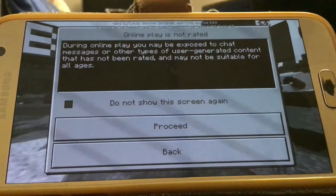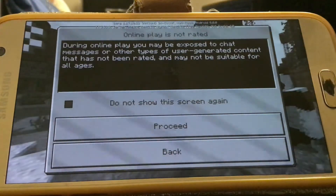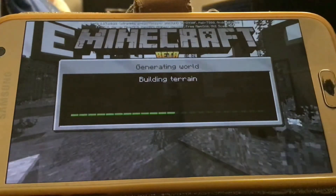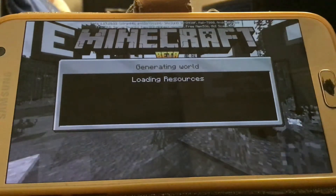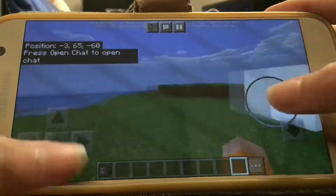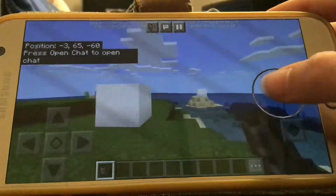So in the beta we're actually adding candles and stuff. I've explored it quite a bit before. Basically, you can get candles now. This is version 1.17, which has only been out for three days, and this feature has already been released — so it's no longer Java only, it's also on Bedrock.